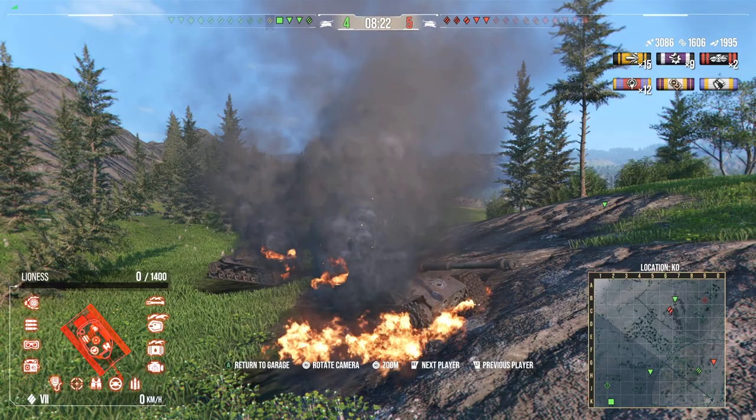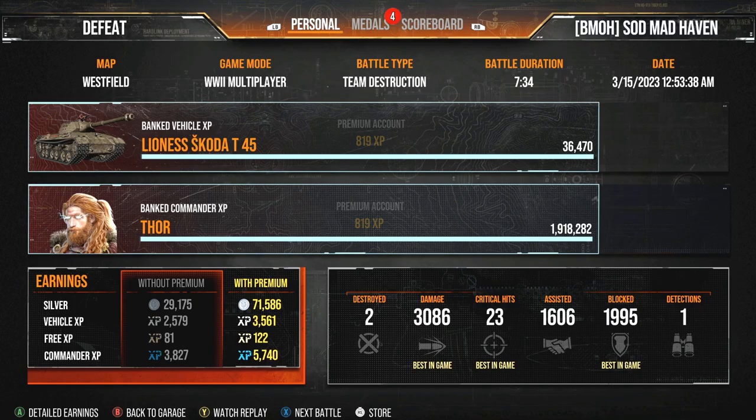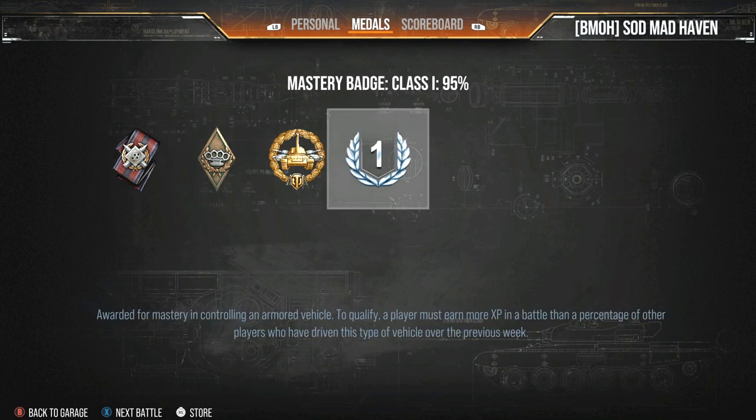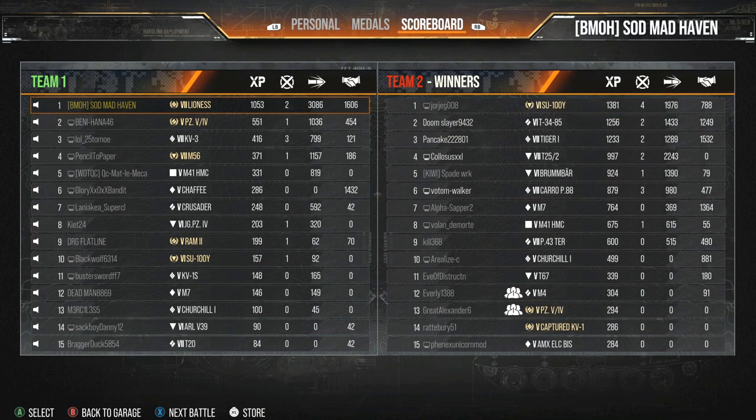Not a bad match: 3,086 damage dealt, 1,606 assisted, 1,995 blocked. Good showcase of the tank's capabilities. Still, 6,900 gold for this tank — come on, nice. We also made a decent profit of 71,586 silver. Experience-wise, any tank is a good crew trainer as long as you feel comfortable in it. Medal-wise: first class mastery — that would have been an Ace Tanker. Also high caliber, bruiser, and fire for effect.